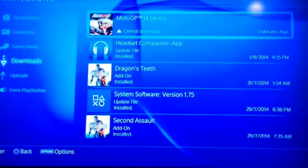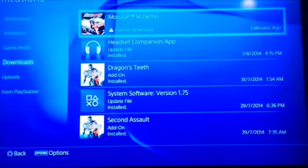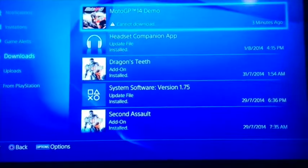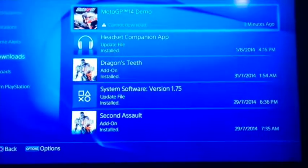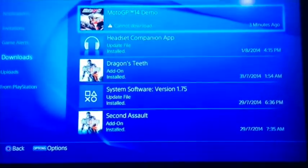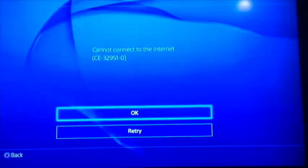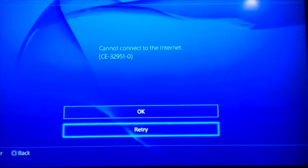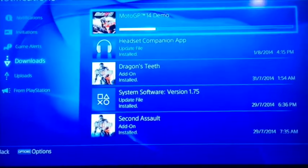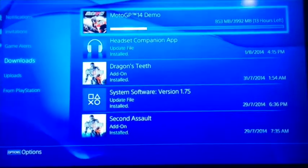When you turn on your Wi-Fi, your download will have been paused and then you can continue playing or doing whatever you want to do. When you want to continue your download, just go to it and press X. There will be two options — you have to click the retry one and your download should continue from where it stopped.